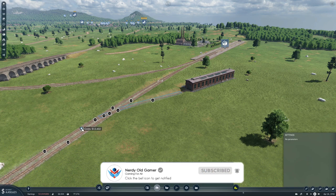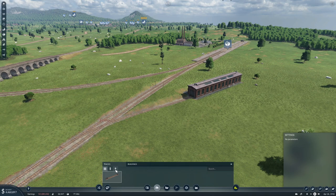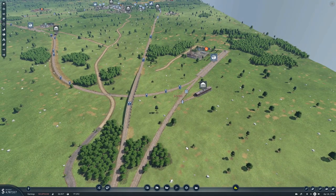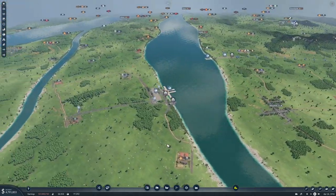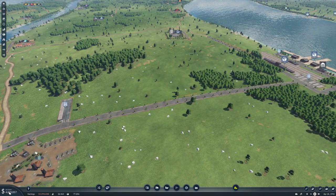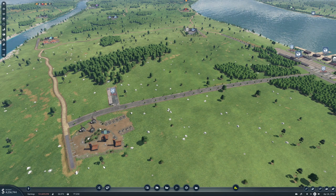Okay, so there, and we'll put a signal here as well. We start over here with some trucks. We have zero loans, so we can afford to buy a lot of stuff, even though we only have 4 million — but we can borrow 10, so that's good.